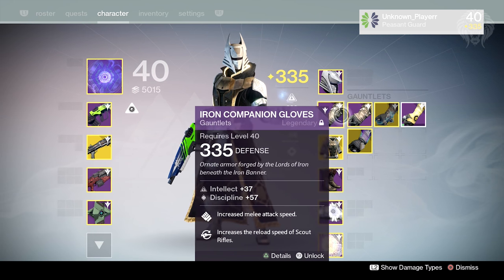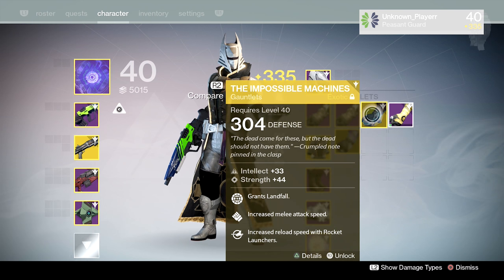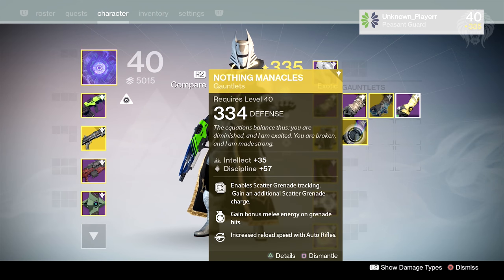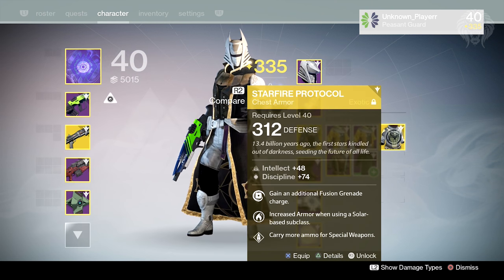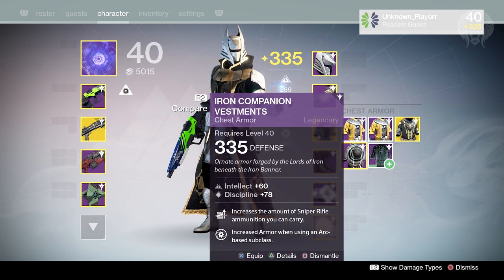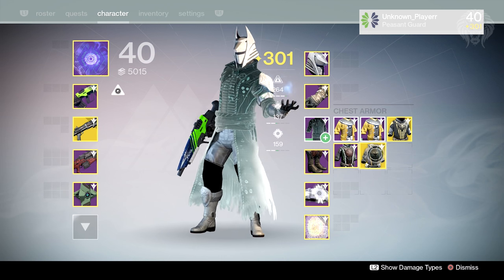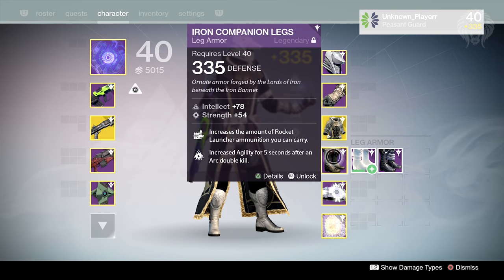Into the gauntlets — the main ones I use are reload for scout rifles, these Iron Banner ones. I've also got some for sniper rifles that I'll probably infuse up shortly, the Impossible Machines for the Stormcaller, some random ones from Trials, and finally the Nothing Manacles, which are incredible with the Voidwalker. The Voidfang Vestments is my go-to chest piece — I love having grenade energy when you spawn, it's super powerful in PvP. I've got random chest pieces from Trials, Starfire Protocol, and the Iron Banner vestments for when I'm using a different exotic. There's also a Desolate chest piece from the Taken gear.